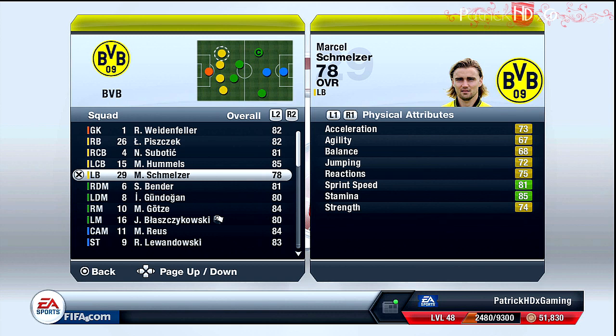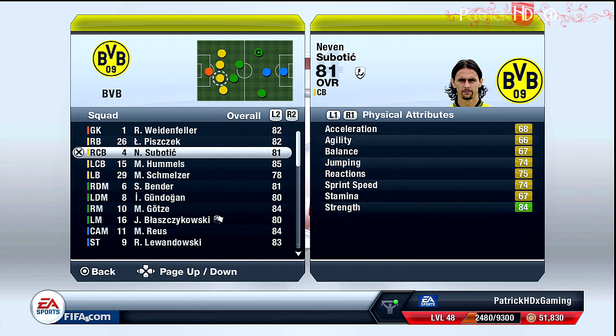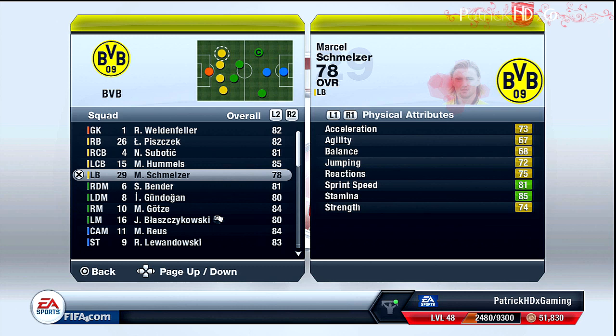Subotic and Mats Hummels are not the fastest players, but they are very good on defending — good on headers and have great body strength, so they are great central backs and there are no better central backs in the team. On the right back we have Piszczek who is a very fast, right-footed player so he can deliver great crosses, which is very important. The left back is Marcel Schmelzer — left-footed, not as fast as Piszczek, but also good on crosses.